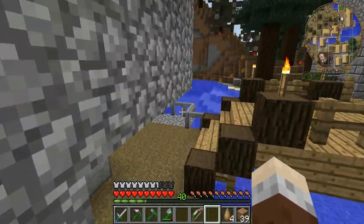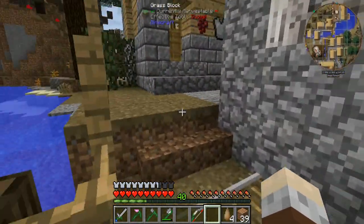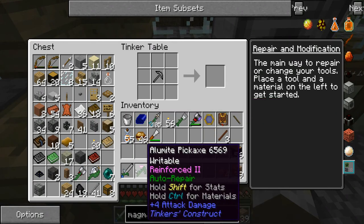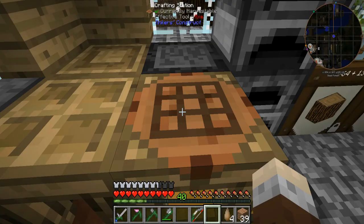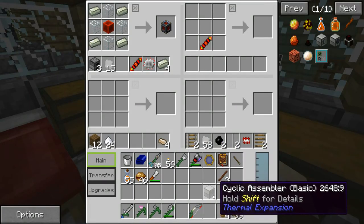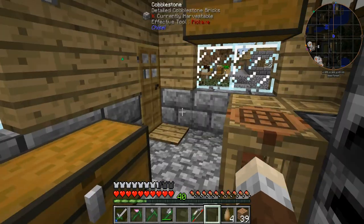I've got all this stuff on me that I wanted to get rid of, and I wanted to get myself a steel broadsword — it's pretty good, I've got looting on it. I should have left the cyclic assembler up there as well, never mind. Shall we go to the nether then?